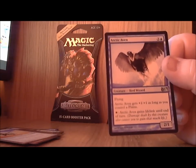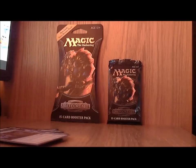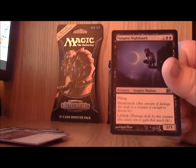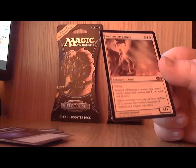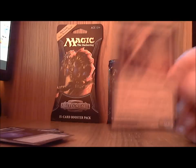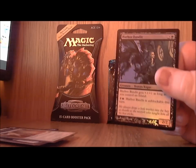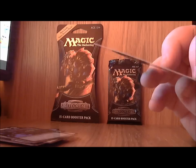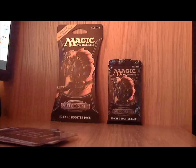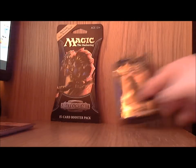We also got Arctic Aven, Healer of the Pride, Vampire Nighthawk — and oh wow, this is a good one guys: Sublime Archangel! That's a mythic rare and this card goes for about 20 to 25 bucks, not bad at all. Harbor Bandit is the foil, and there's info on the different rarities, plus a mountain card. That's the first pack.